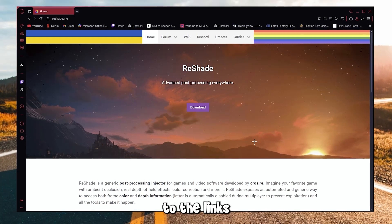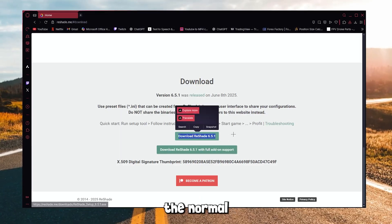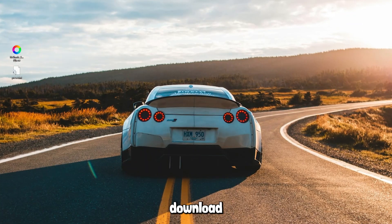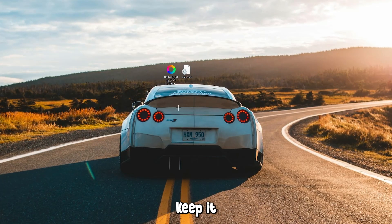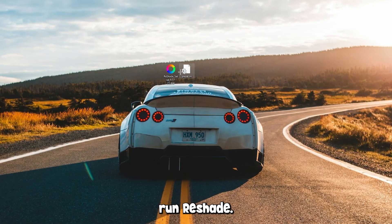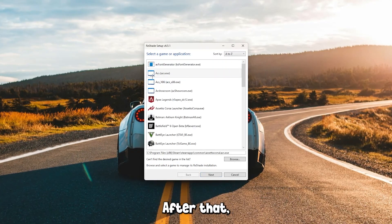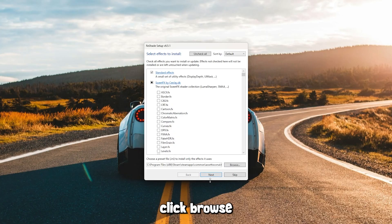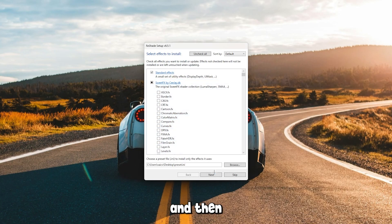Next, head over to the links in the description and go to Reshade. Click the download button and just download the normal Reshade at the top. Before you run Reshade, make sure to also download the file linked in the description as Reshade Preset — keep it somewhere you can find it easily. After that, run Reshade. On the list, click ACS.exe. Then click Next and make sure DirectX 10, 11, or 12 is selected and click Next again. Click Browse at the bottom and find the file called Preset we downloaded earlier. Click Next and then Finish.